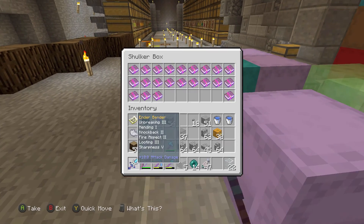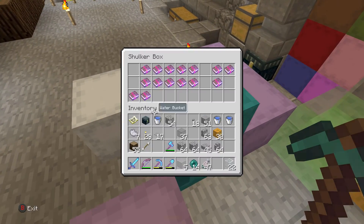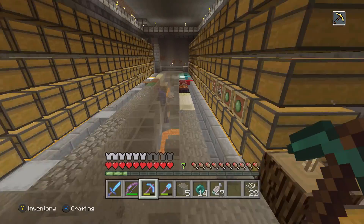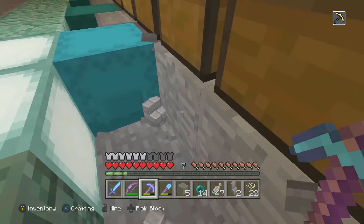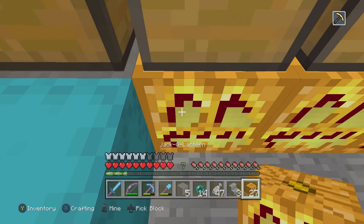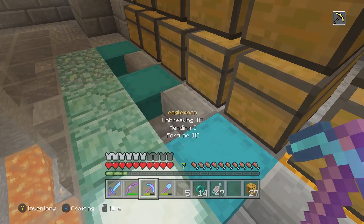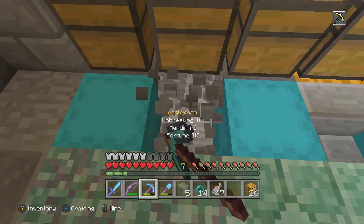We also have a lot of mending, silk touch, and fortune books for enchanting. Haven't done enchanting in a little bit. I need to get more efficiency fives and then we'll probably enchant like 20 things in one episode. I've not forgotten about the enchanting — I just don't want to do any more bows right now because those are kind of painful. So probably no enchanting this episode, but if we can get efficiency five, the next episode we will enchant a ton of things.